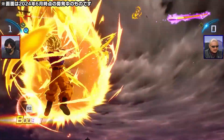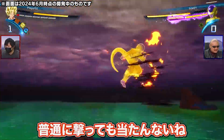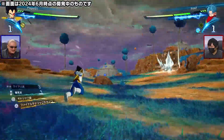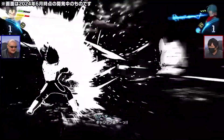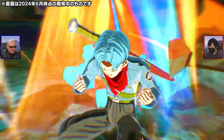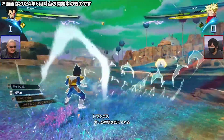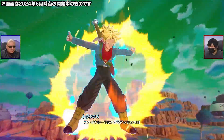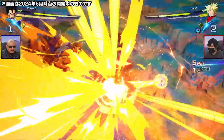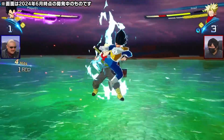The ki blasts are going into the clouds and the Kamehameha as well. Here comes the father-and-son gameplay. We see Trunks' transformation from Dragon Ball Super — the gameplay is so smooth.